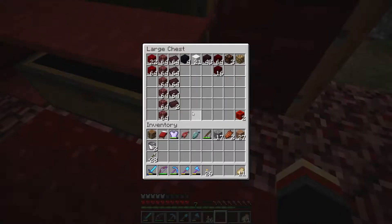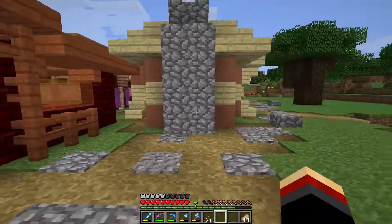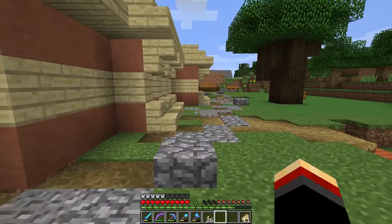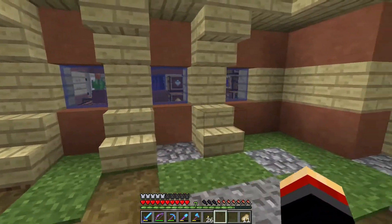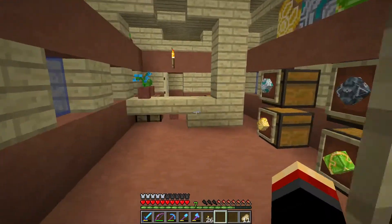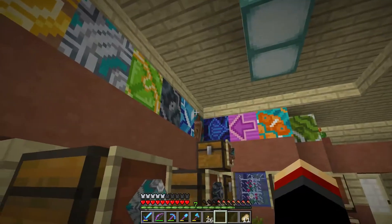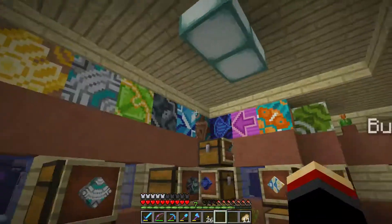So this would be like your nether work — all things nether. As you can tell we're kind of on the other side now. This shop's really cool — it's got all the terracotta blocks, new blocks. You can see we kind of have a little display on the top there, which is cool.